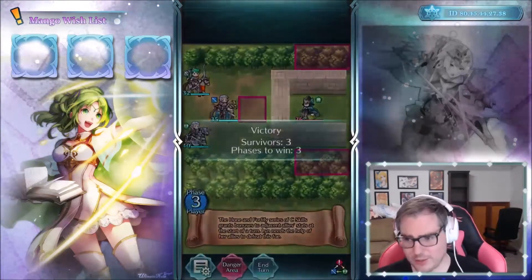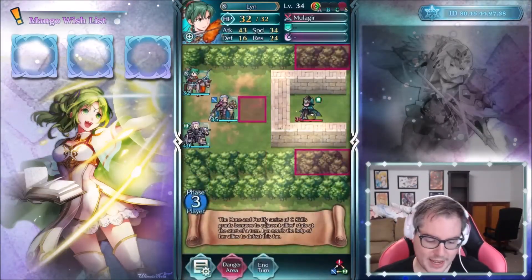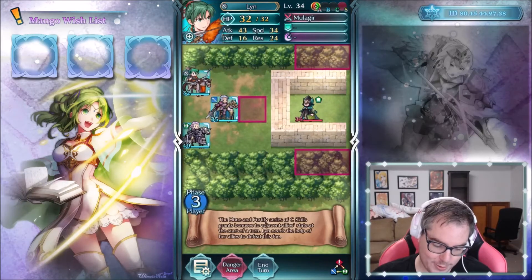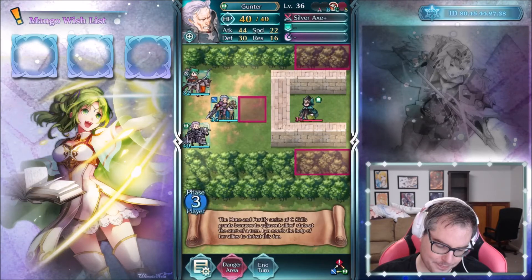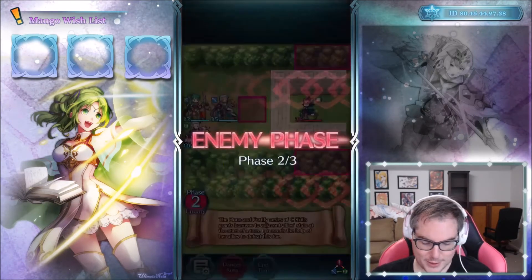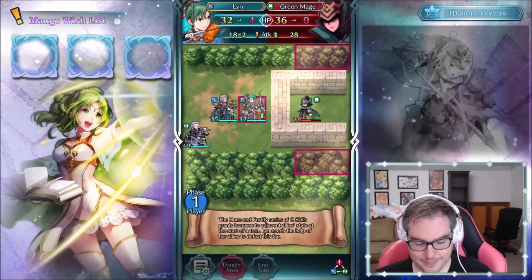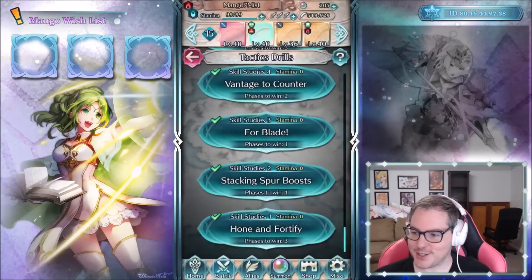Why not do them all in one, just to show the game mechanics and hopefully you understand them. So we have a Grand Raven Mage here — the title of this one is 'Hone and Fortify.' We need to get Hone and Fortify going, so put her in between these Hone and Fortify dudes, then bash this green guy in the face because that's going to kill him. Awesome — on to number two.